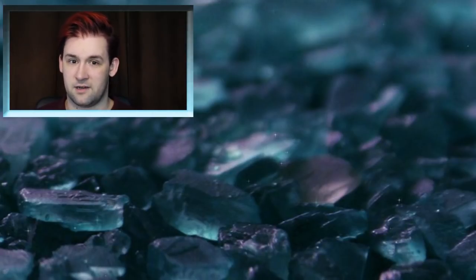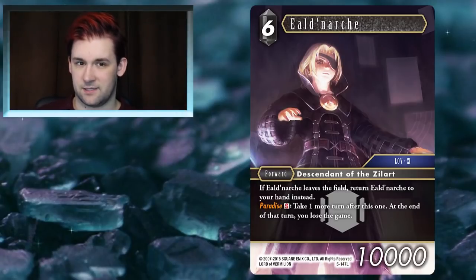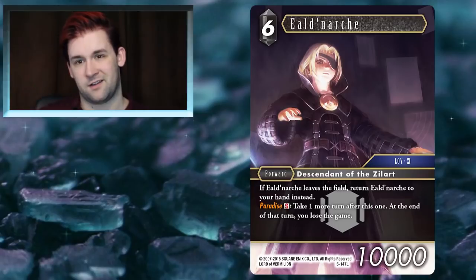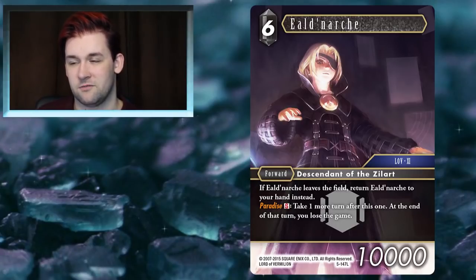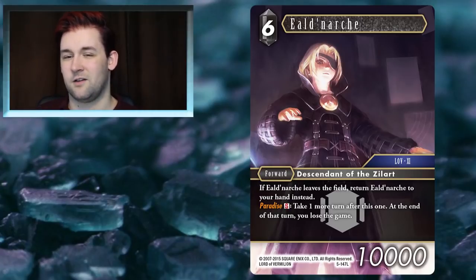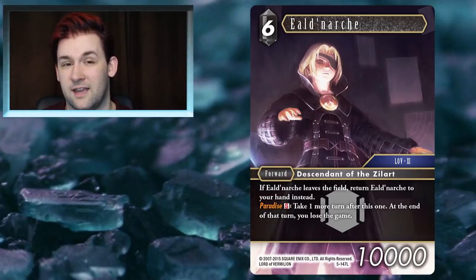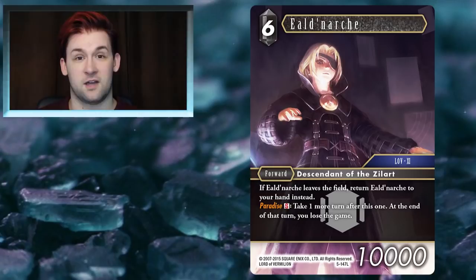The next Dark card on the list is Eldnash. Eldnash is a weird card — a 6CP 10k unit that has an S ability, which in a Dark card with only one copy always makes me wary. If he ever goes to break zone he goes back to your hand instead, which is nice. But what people want him for is that S ability: you take an extra turn, but if you don't win that next turn you lose the game. This is the riskiest and most ridiculously fun thing I've seen in a while. It's kind of gimmicky and not very consistent, but if you want something combo-tastic and crazy, Eldnash is worth looking at.